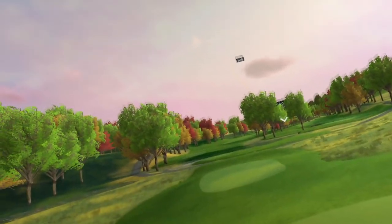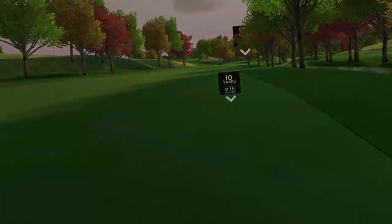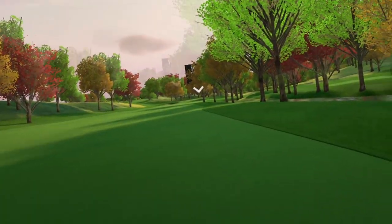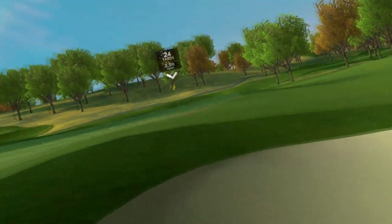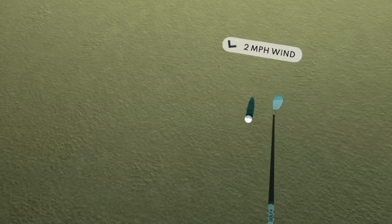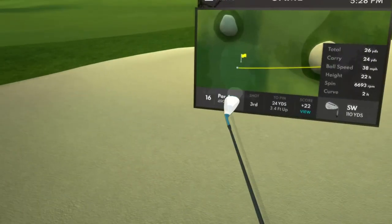Sixteenth hole, par four, 490 yards — looks like a dogleg right but we can probably hit over those trees. Absolutely boomed it and with the fade that's going to play really nice. Right side of the fairway — 298 yards, 196 to go. Very slight elevation up, going with the five iron. Pulled it — it's in the left bunker. 24 yards from the bunker, we're on, six feet. Six-footer — there we go, ending the round pretty well.